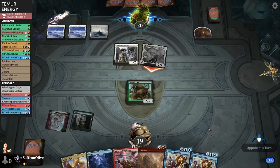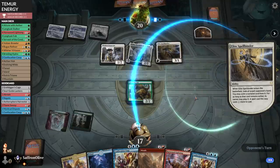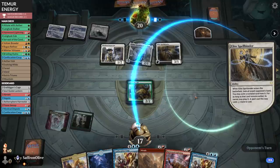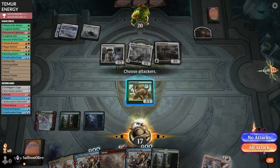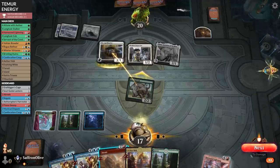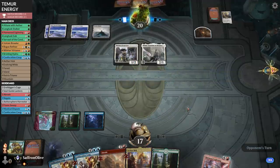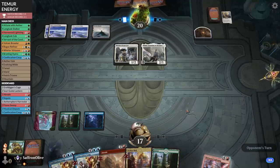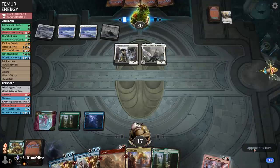Opponent gets in with Thalia, no blocks, down to 17. Elite Spellbinder — we have a handful of removal. I wonder if they have to take a Confiscation Coup — stealing their creatures seems kind of insane. They take the Harness Lightning. We play the land, go to combat, attack. Opponent very worried about Longtusk Cub. Pass the turn — the most important thing is keeping Thalia off the table. We want to Abrade Thalia, Harness Lightning something, start Confiscation Cooping things.